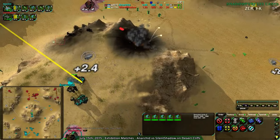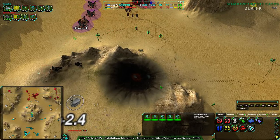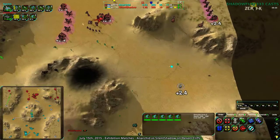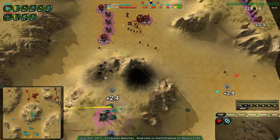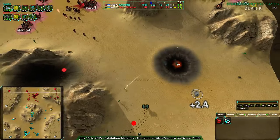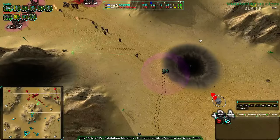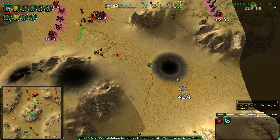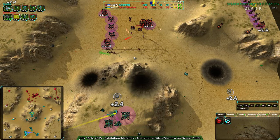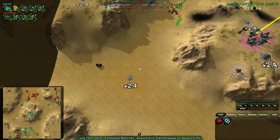A minesweeper Glaive does its job — that ramp is probably safe. Silent Shadow being somewhat wise, pushing Glaives forward one at a time just to bait out Roach explosions. Actually, these Roaches are on hold-fire — they're not being baited out, they're being shot at. There was a Glaive and Roach right next to each other for a while before the Glaive noticed the Roach and blew it up, killing itself in the process. Zero-K does somewhat lack personality in unit sounds — there are acknowledgement sounds and click sounds, but it's not quite the same.